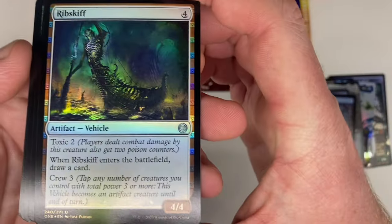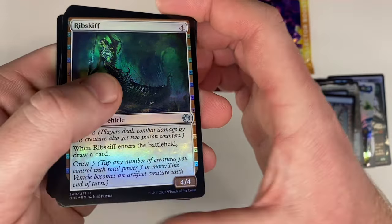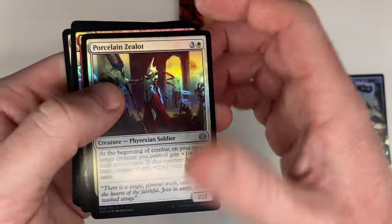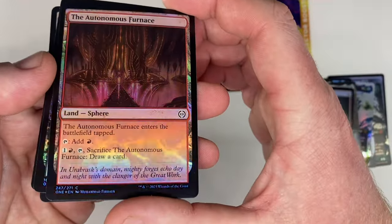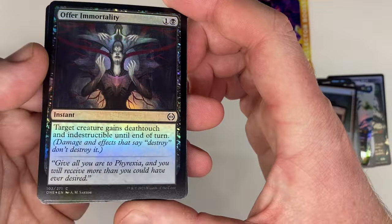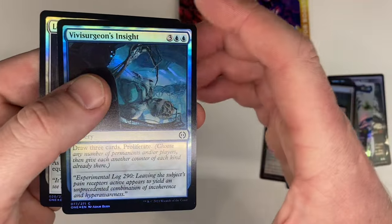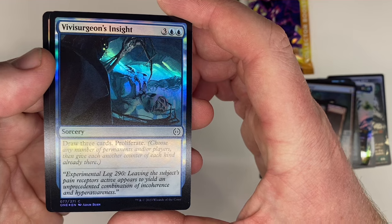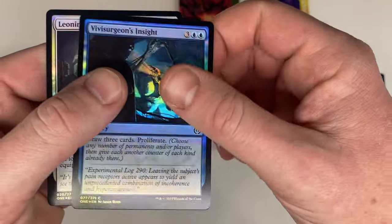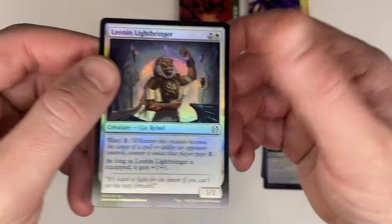This is the first I've really seen of this set so it's all kind of new to me. Rib Skiff - Vehicle. Porcelain Zlot. Autonomous Furnace - Land. Offer Immortality - Death Touch and Indestructible, that's cool. Vivisurgen Insight? Vivisurgen? That was bad. And Leonen Lightbringer. Alright, that wraps it up for the Phyrexia pack.